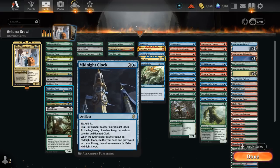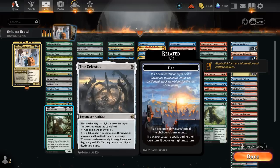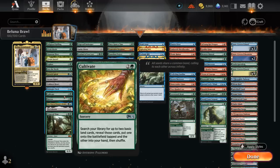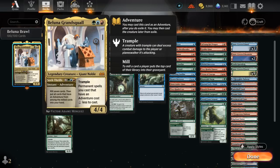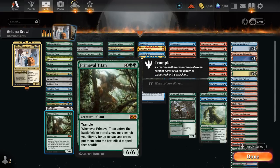At two mana there's Explorer and Grow Spiral to draw and play an extra land, and Into the North can find a Snow Land and put it on the battlefield tapped — that's why you see all these snow-covered basics in our mana base. We've got two-mana ramp artifacts with Arcane Signet and Cold Steel Heart. At three mana, Midnight Clock makes blue mana and eventually refreshes our hand, and the Celestus also gives us card selection as it switches between day and night. Cultivate finds two basics, Harrow sacrifices a land to find two basics untapped, and Uro has excellent synergy as we mill quite a few cards with Seek Thrills.